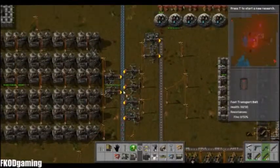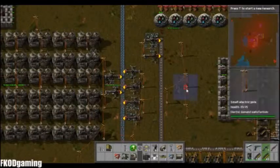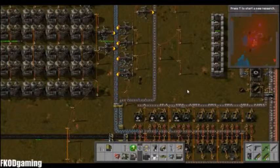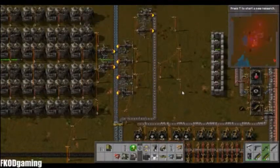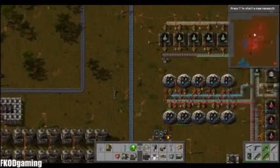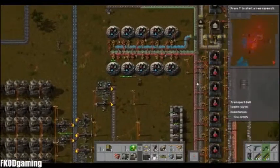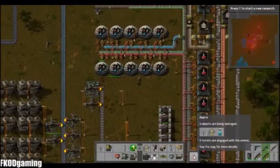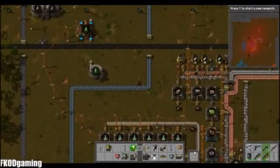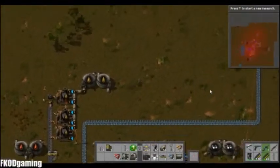Let's try this one. Eventually it would probably be a good idea to get fast belts all the way up to my mining area up there, which is getting attacked. Apparently I don't have enough turrets up there.